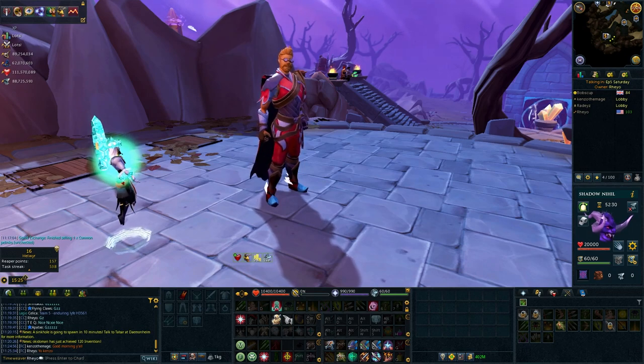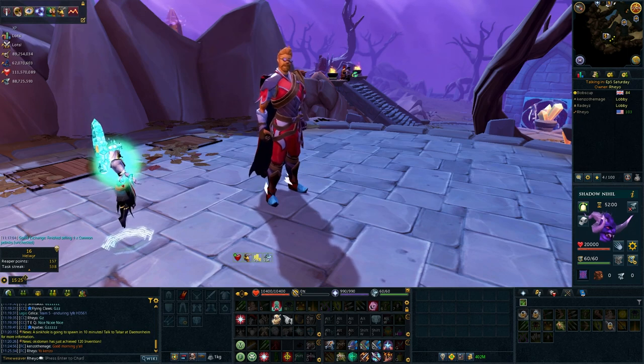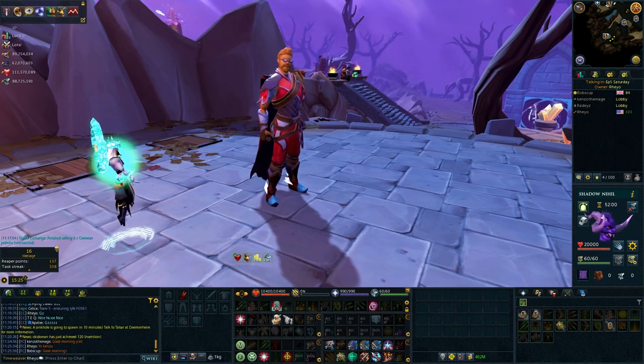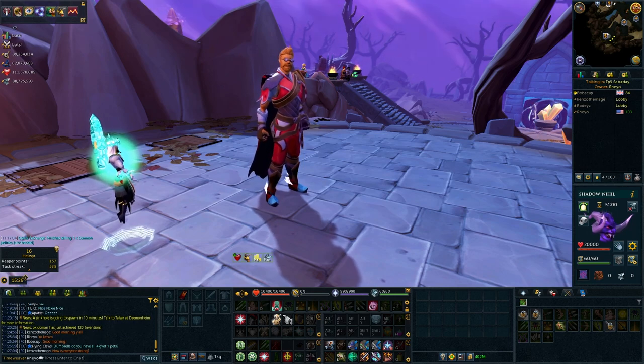Hey everyone, Rayo here and welcome back to Reckless Ranger. If you're new to this series, it's focused on getting best-in-slot range gear, setting new range PRs, and becoming better with the range style overall. We do it in a progression sort of manner, getting PRs along the way while unlocking very important unlocks like Grico, which is going to be the focus of this episode. If you enjoy this series, make sure to give it a like, drop a comment, and subscribe for more content.